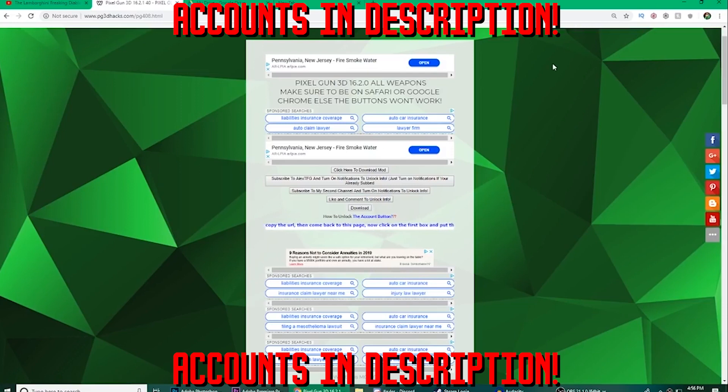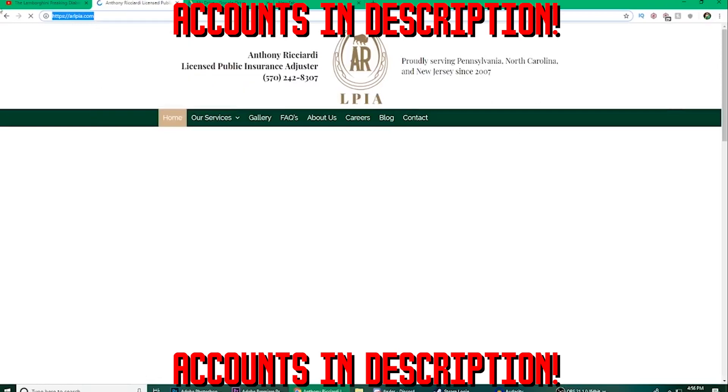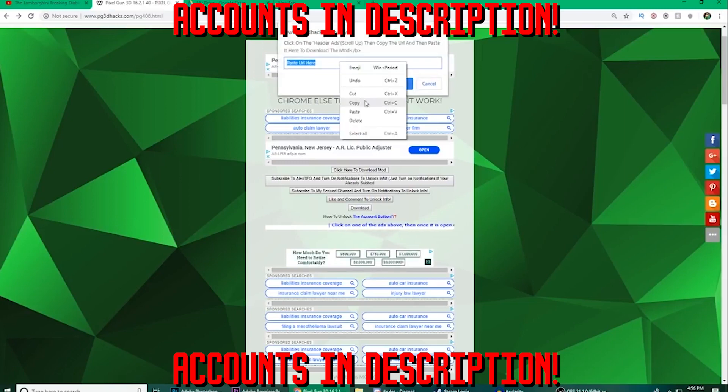Hey guys, let me show you really quick how to use this website. All you have to do is first click an ad — this works on any device by the way. Click on any ad; I'm gonna click this one, it'll open up a link. Let the link load for a little bit, then go back and click the button that says 'click here to download,' then paste the link you just copied into the box.